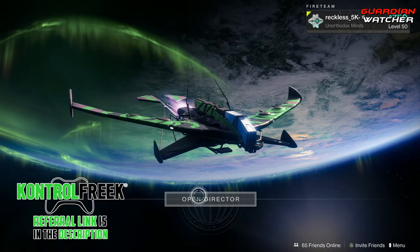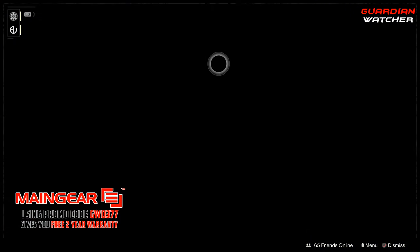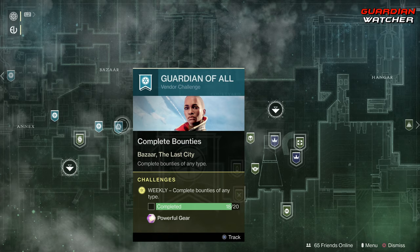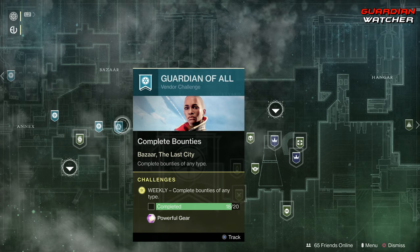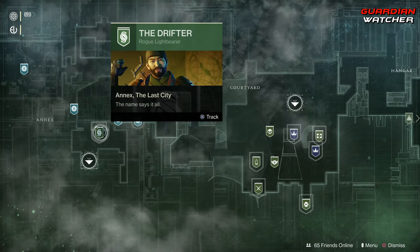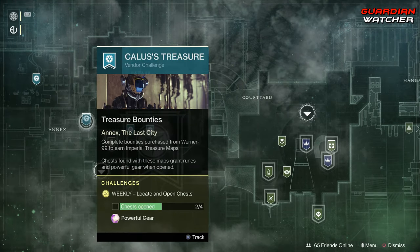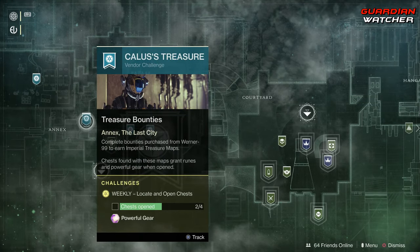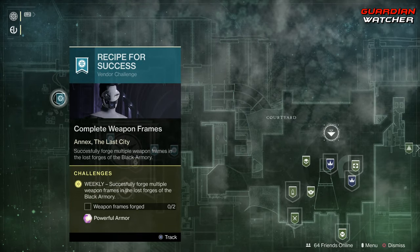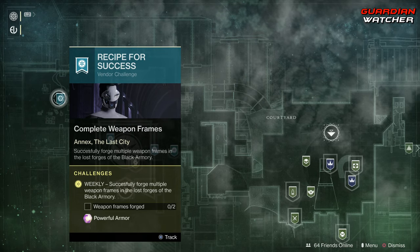Let's go ahead and start the Weekly Reset. As for the Traveler, we need to complete 20 bounties — I already have 18. We need to reach 5000 XP for the clan, visit Drifter, open 4 chests — I already have 2 — as well as the Weapon Frames; we also need to have 2 done.